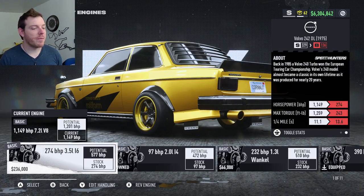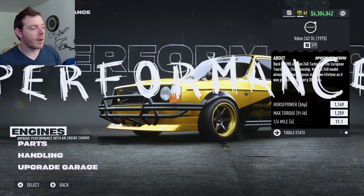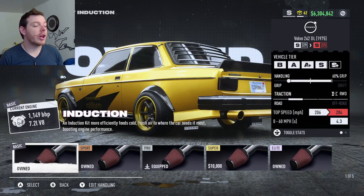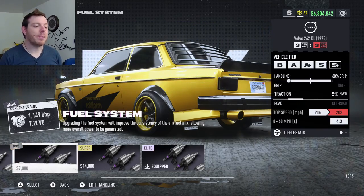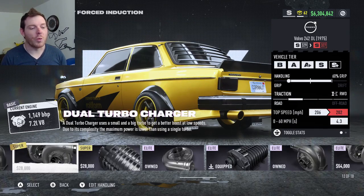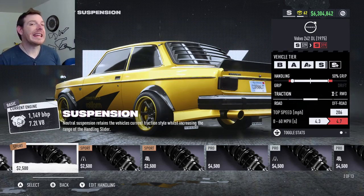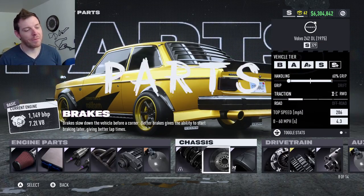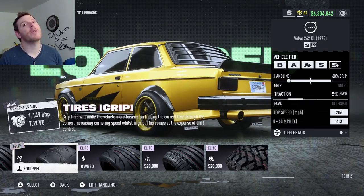It's the same engine as the drift build — the fourth engine over, the 7.2-liter V8. You can get max power out of that engine, so that's what we run. It is the iron basic at 390 brake horsepower when we start. The parts: you're going to do silver pro induction, elite platinum ECU, elite platinum fuel system, elite platinum exhaust, and then elite platinum screw supercharger.